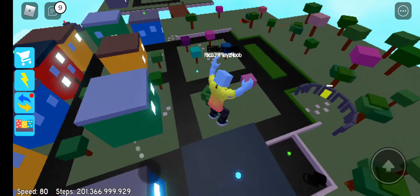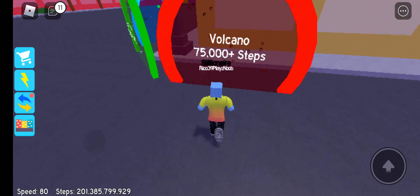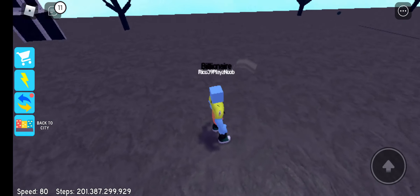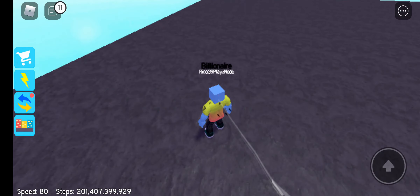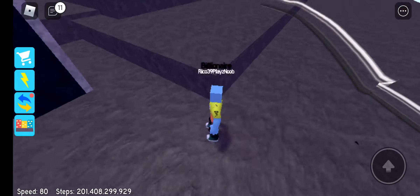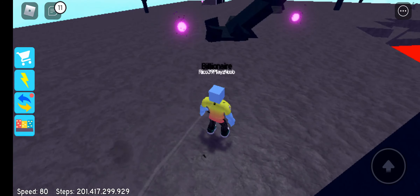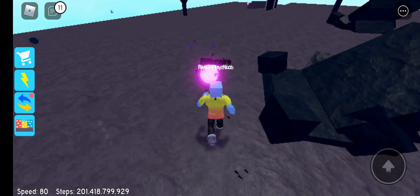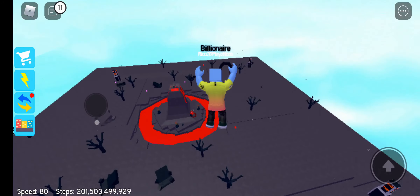That's weird — this one is worse than the first area. Now I'm heading into the volcano area, which costs 75,000 steps. Let's collect this red orb — 15 million, guys, that's crazy! 15 million is a lot. And some of these purple ones — that's crazy — 15 million. This one does 20 million!